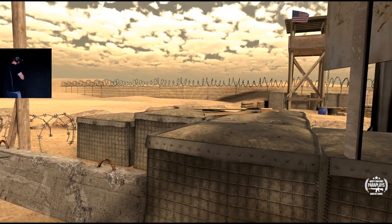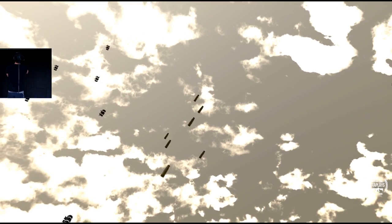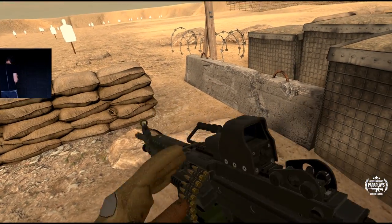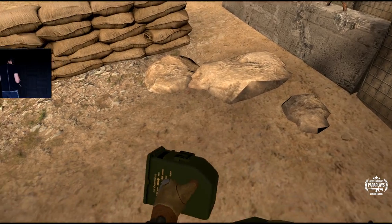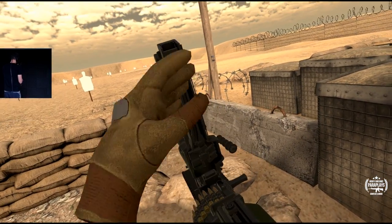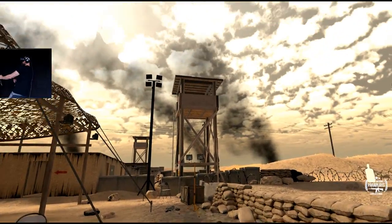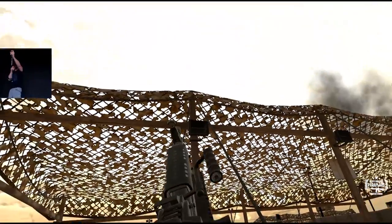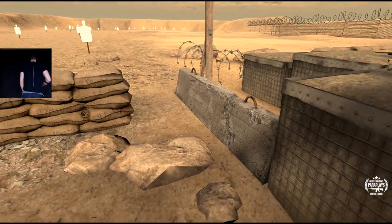If you actually look at the side here, you can actually see the casings come out as I fire. Then I turn it — there we go. The hand guard. As I fire, attach it, get the rounds in, down you go, cock it back.